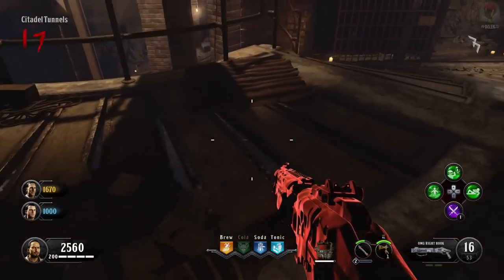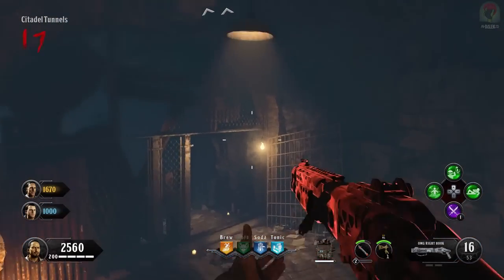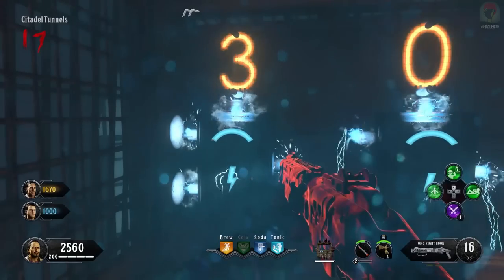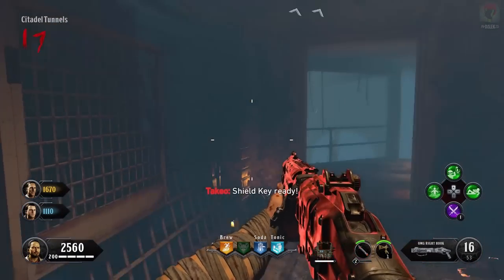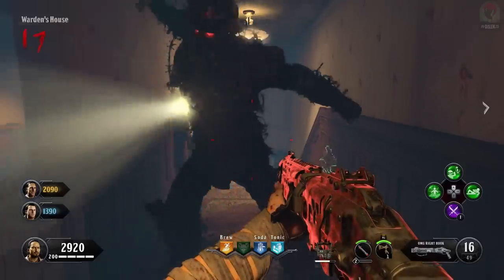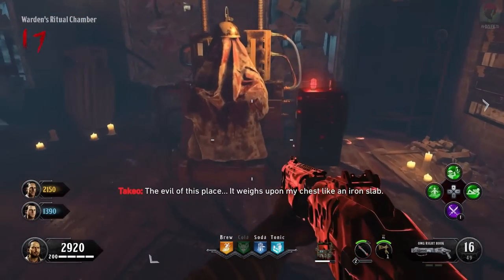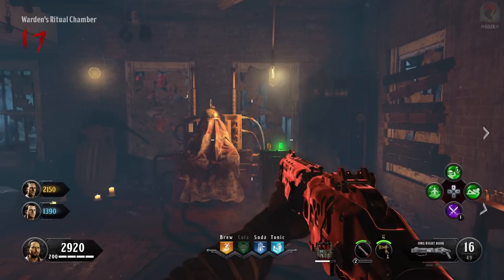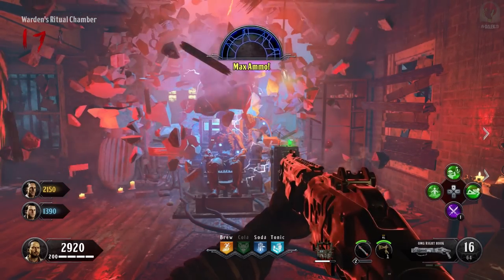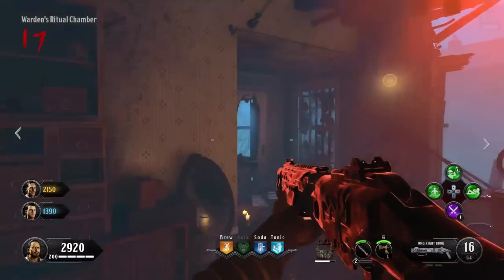Now at round 17 or later, have a Brutus spawn into the map. You can wait for one to spawn naturally or use the special code 666 in the citadel tunnels to spawn one in — you can only do this once a game. Drag Brutus upstairs in the house and have him EMP slam you by the wall that we scratched with the spoon. This is going to open up the warden's ritual room. Once inside, activate the lever next to the electric chair and pick up the red orb on the table. You'll see the wall crumble revealing the lighthouse and a dead body — originally the warden — in the electric chair.